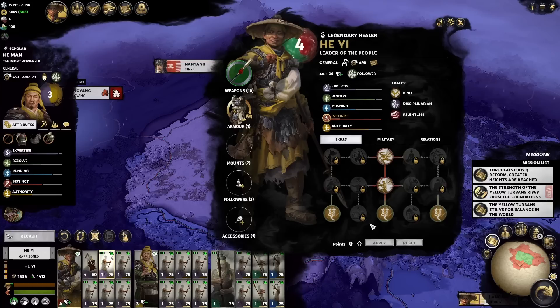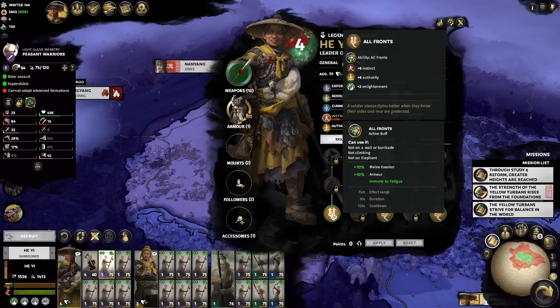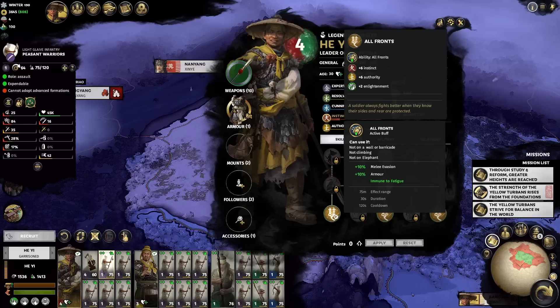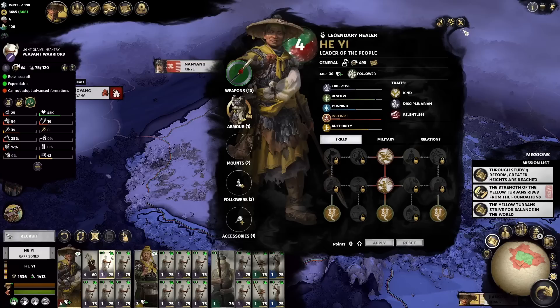That's the beauty of peasant units — even though they have low morale, you will never have chain routing, which is what usually does armies in. Here, let's say the enemy wipes out half of your peasants' health and one routes — everyone else is still fighting fresh. With 40 points of morale once you have One With the People, and factoring in 15 from the faction, 15 from this skill, and another 10 from this other skill: 53% melee evasion, 84 charge, 35 base attack. When the active is running, we have 27% armor. You're looking at something close to Pearl Dragon, but a fraction of the cost — and you can spam it from turn one on everyone.